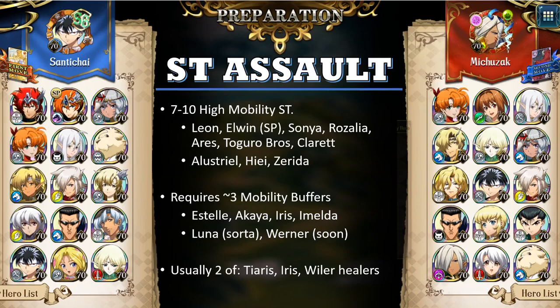Next, let's talk about single-target assault boxes. Several people have already gotten into Langrissa rank with these boxes, such as Sentichai and Michuzak. The basic idea behind these boxes is that you bring 7 to 10 high mobility strikers. This seems like a difficult task, but they're actually quite common.